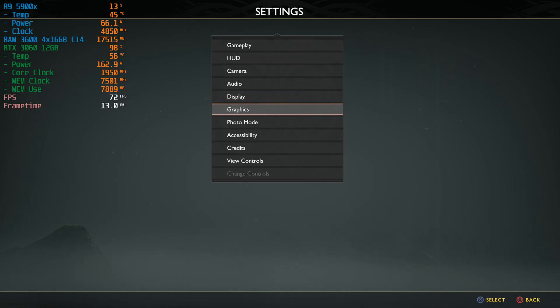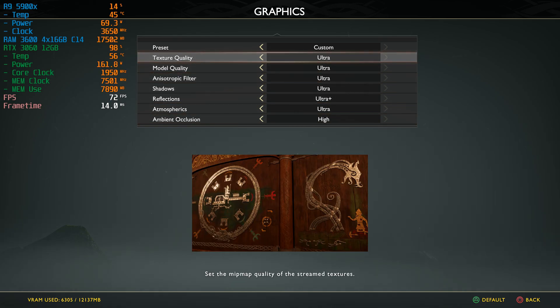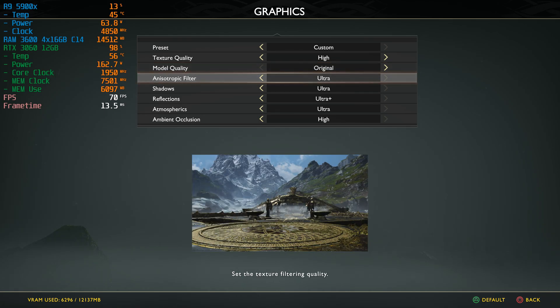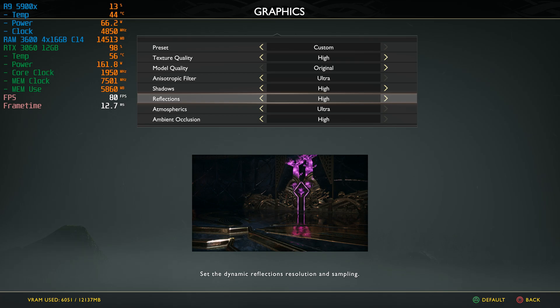We're going to set our graphics settings on custom: texture quality on high, model quality on original. Model quality unfortunately eats up a lot of performance — it deals with Kratos and all of the other characters in the game, and unfortunately it's just too performance heavy. Anisotropic filtering on ultra, of course, shadows on high, reflections also on high.